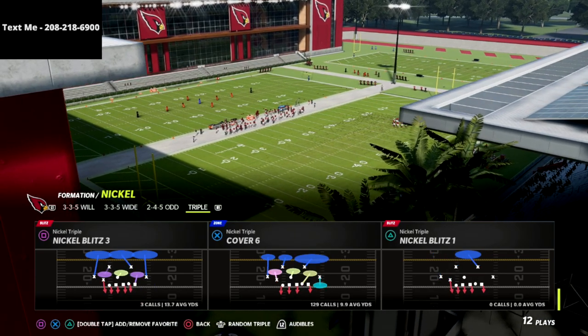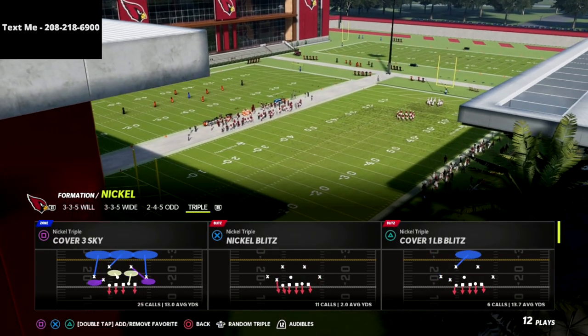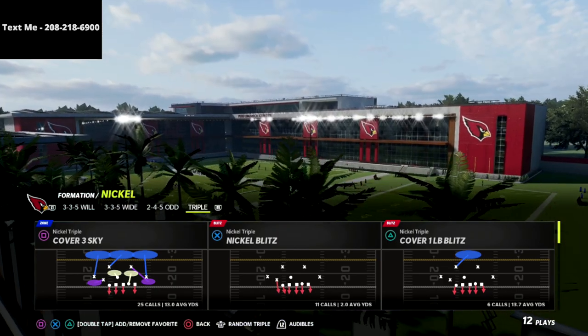What I like about this is that I can do this out of any play in the formation. So in this example, we're going to be showing you this blitzing concept out of the Cover Three Sky.